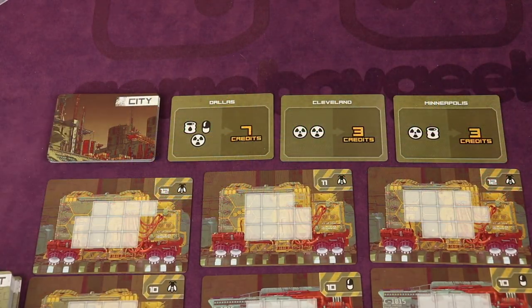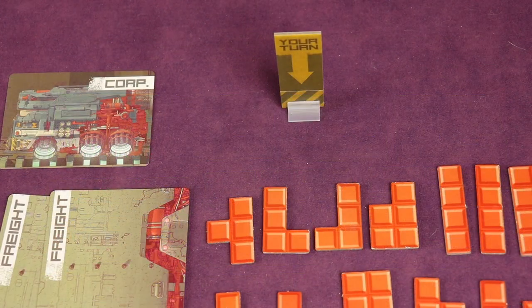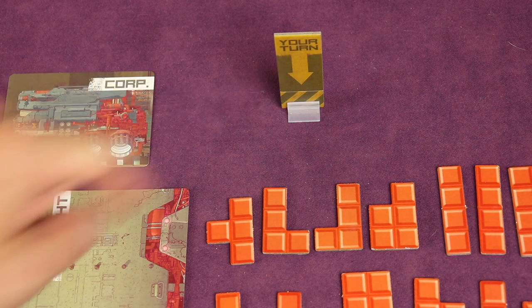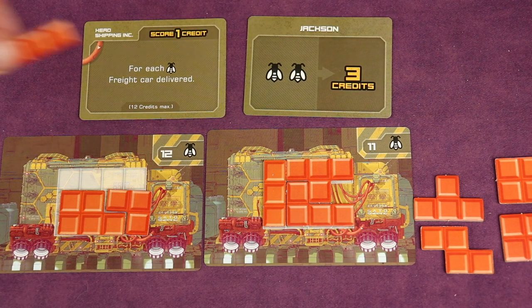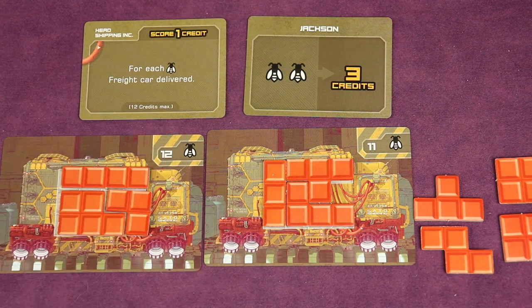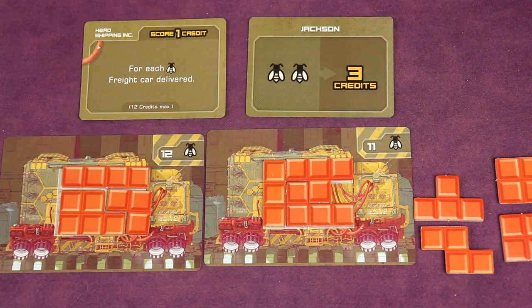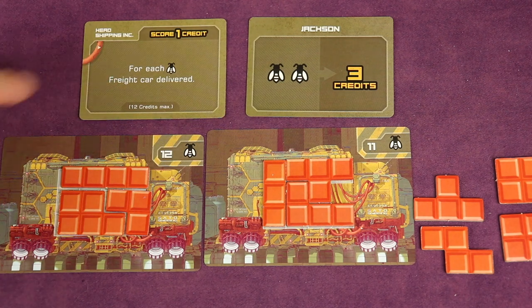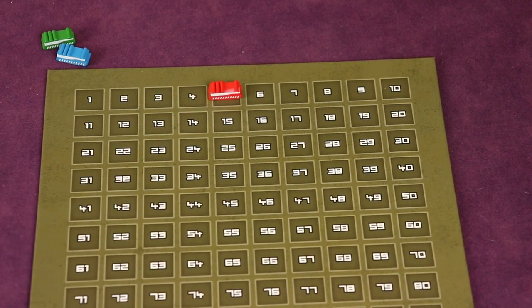Next, find the city demand cards, shuffle them, and flip three face up next to the main display. Then randomly decide who goes first and give that player the active player standee. The object of the game is to have the most credits at the end, earned in three ways: shipping full trains of freight cards, claiming open city demand cards based on the freight cars you ship, and satisfying the conditions of your secret corporation card at game end. Use the scoreboard to track credits throughout.